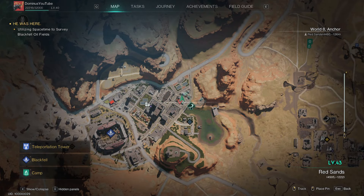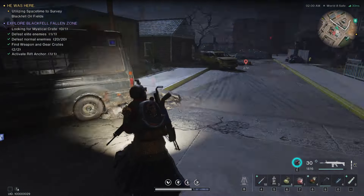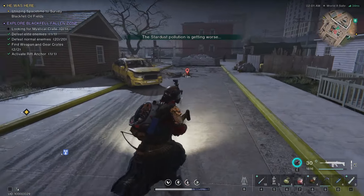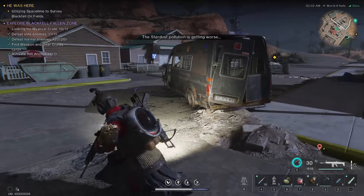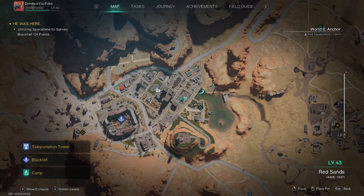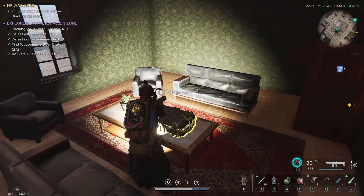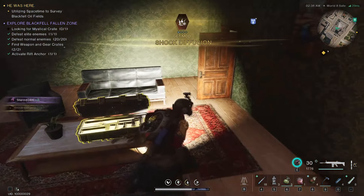For the next gear crate you want to come here to the central hospital. You can go from the inside using the staircase, but if you are going only for the gear crate you can use this staircase. Here is the gear crate.